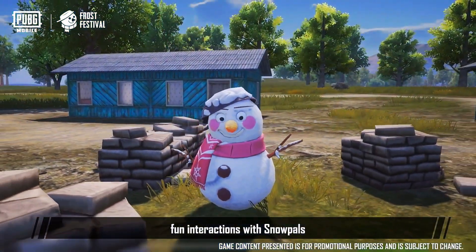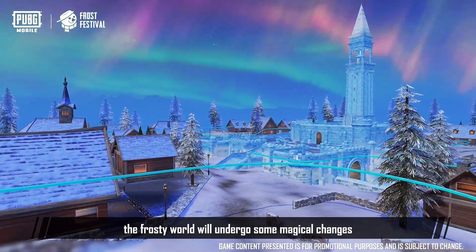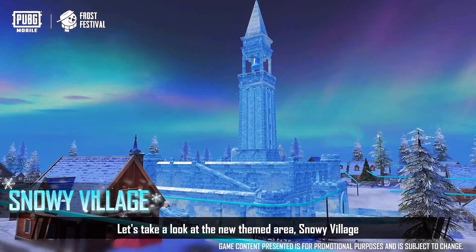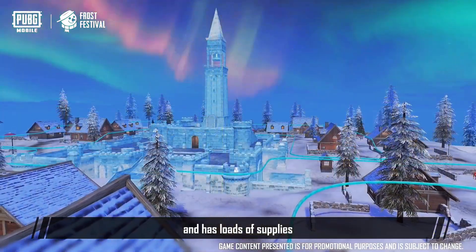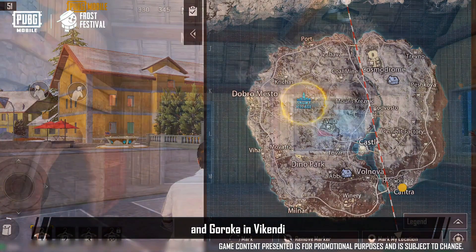There are fun interactions with snow pals and snow-themed items for more gaming fun and excitement. When miraculous December comes, the frosty world will undergo some magical changes — stay tuned and don't miss out. First, let's take a look at the new themed area: Snowy Village. The village covers a wide area of 280 by 150 and has loads of supplies. It's located near Stauber, Erringdale, Iceborg, Living, and Garoka in Vikendi.